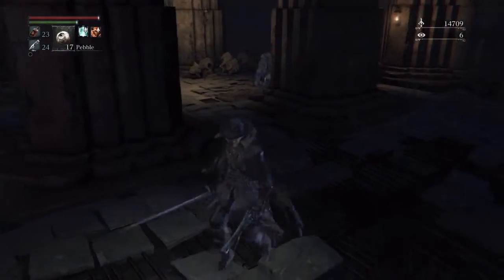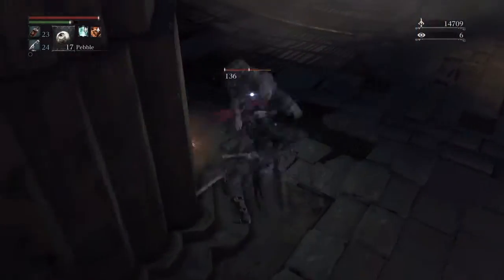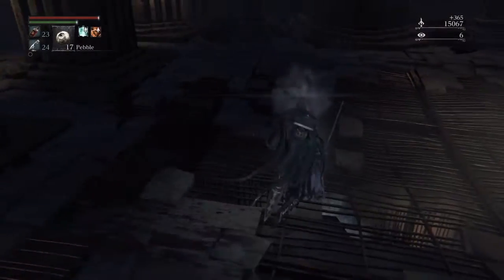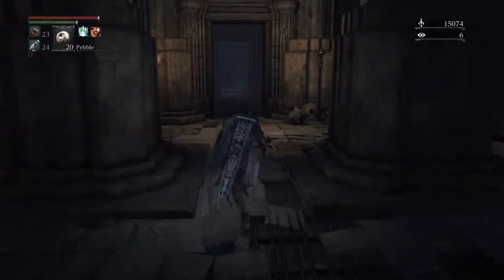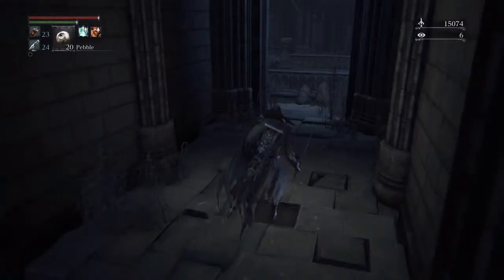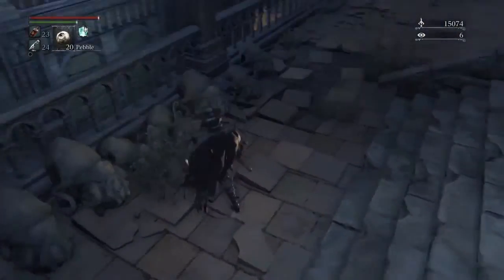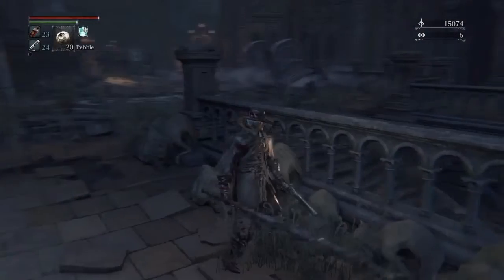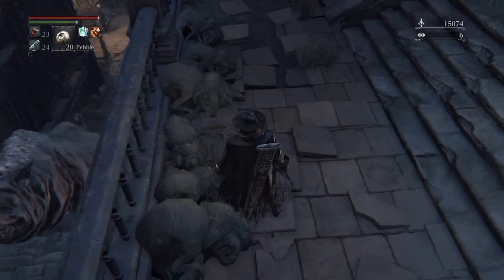Now we're coming back up here to where the lamp is. There's one of those little quick enemies — just make sure you don't let them get close because if they get you they'll slit your throat and you're pretty much done. Coming back out to this area again.